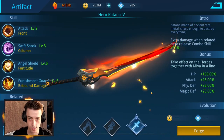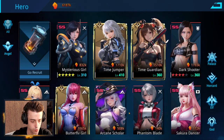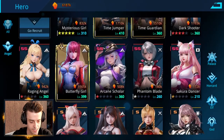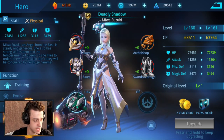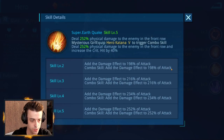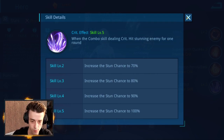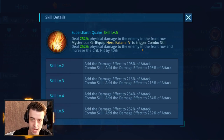We'll start with the most popular artifact, the hero katana, because it allows you to use one of the most powerful control heroes in the game — Deadly Shadow, or Miwa Suzuki. She has fantastic abilities, mainly the ability to crowd control with her active skill. When used with the hero katana, she will not just deal physical damage to enemies on the front row, but actually improve her critical hit chance by 40%. And when she scores a critical hit, she will stun enemies for one round.